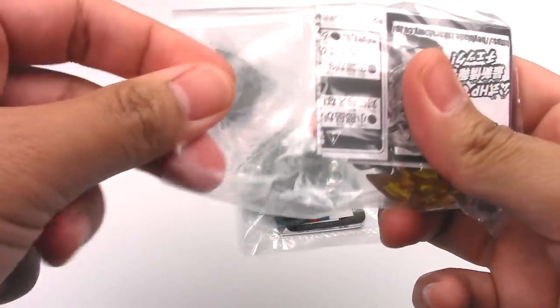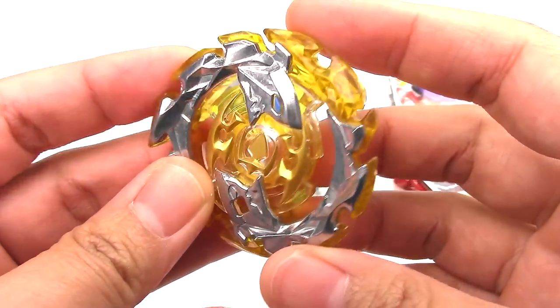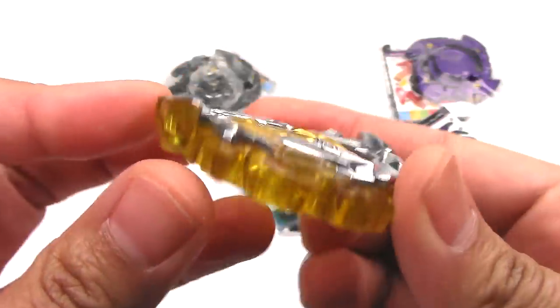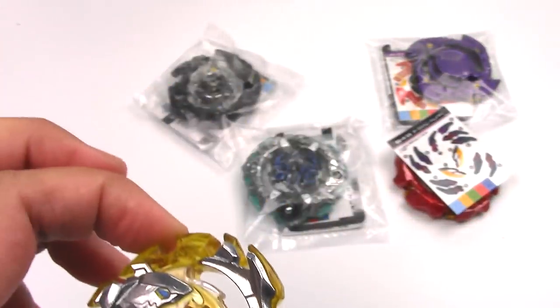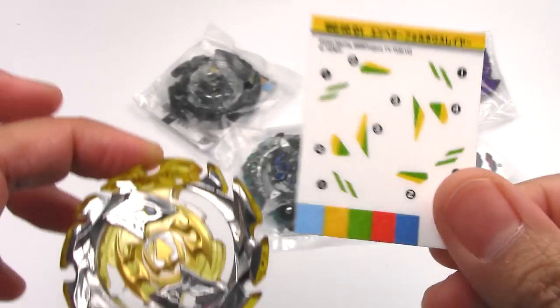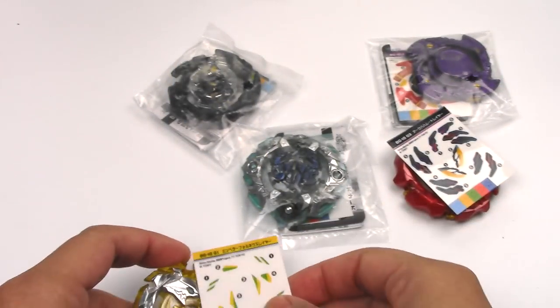Next up, Emperor Fornius. We got a translucent yellow as a recolor — kind of plain, but meh. We got green and yellow stickers, so it's not really gonna show very well on that, I don't think.